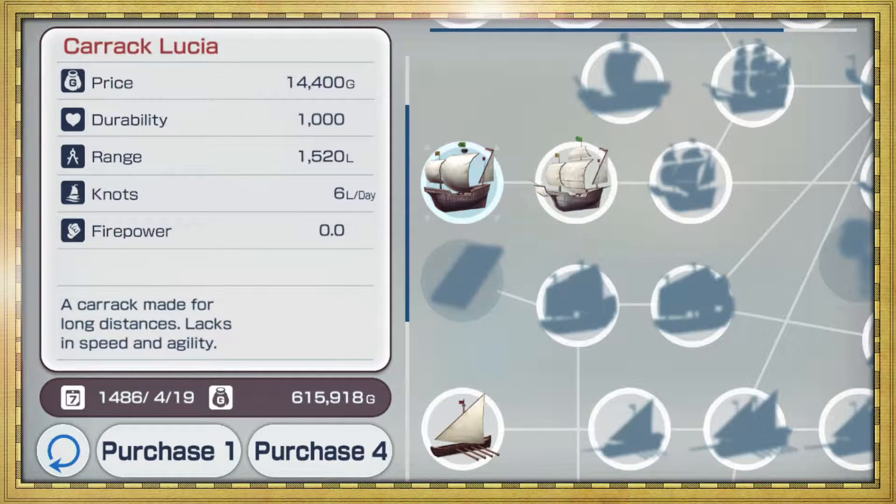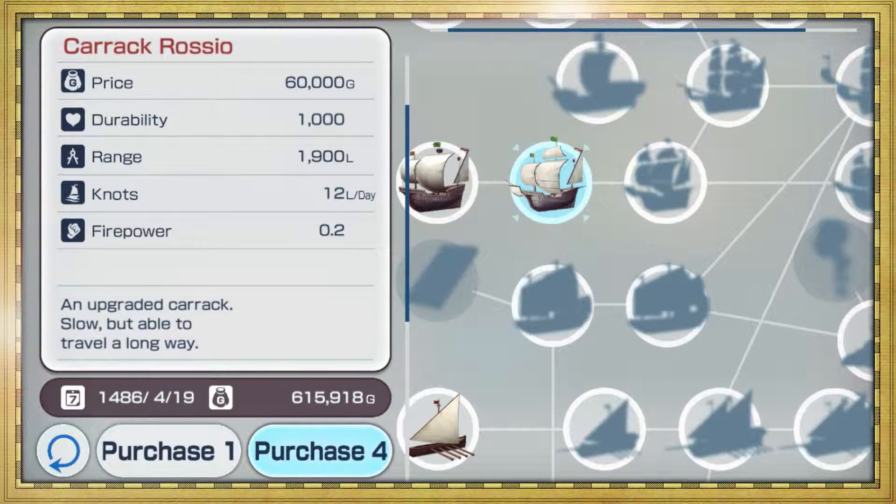Just like admirals, each ship has a set of stats, including durability, range, and firepower.